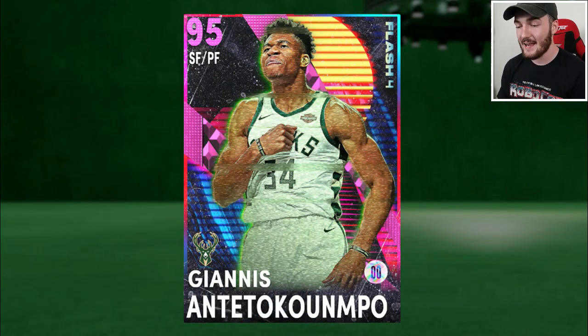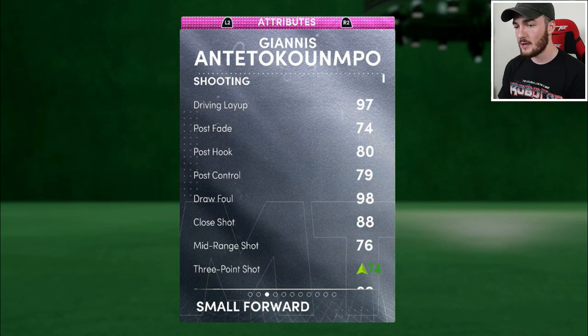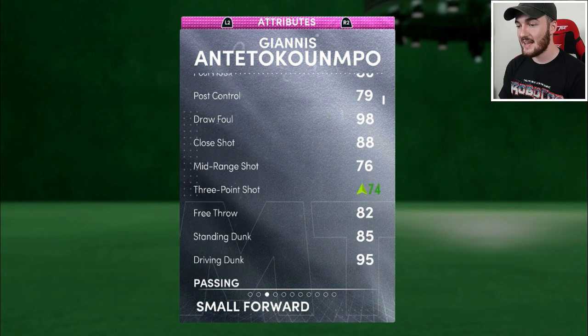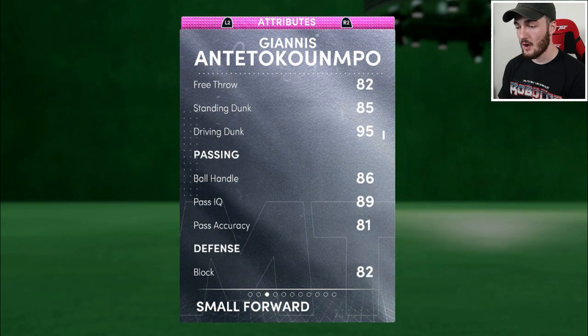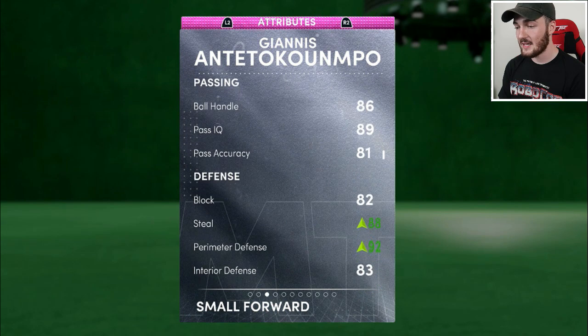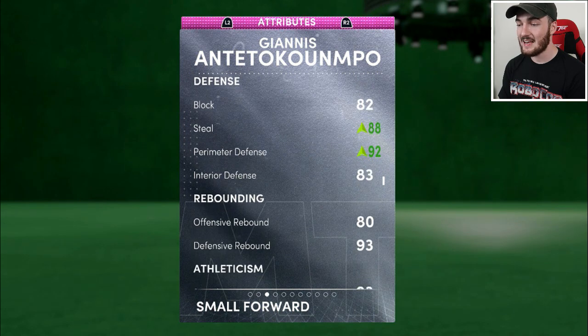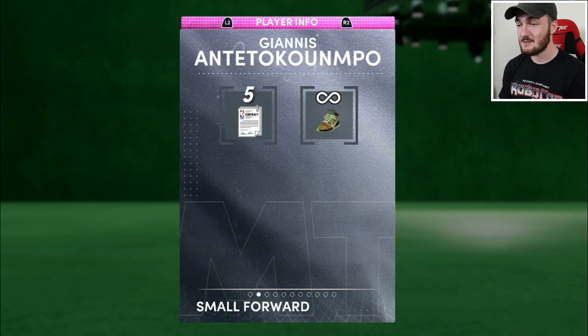95 overall Pink Diamond Giannis looks pretty good, but apparently not a huge upgrade from the diamond. We'll see how he plays — 99 offense and 99 defense, 6 foot 11, diamond shoe on him already. 97 driving layup, draw foul is a 98, shot close 88, mid-range 76, three-point shot 74. He has a 95 driving dunk, with some ball handling and passing as well. 82 block, 88 steal with the shoe, 92 perimeter defense with the shoe, 83 interior defense, 93 defensive rebound, 93 speed and 90 speed with ball — he is looking quick.